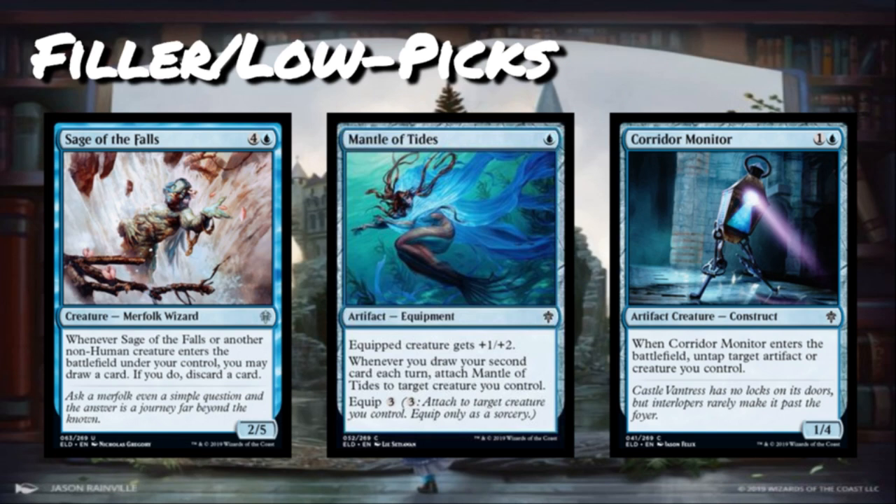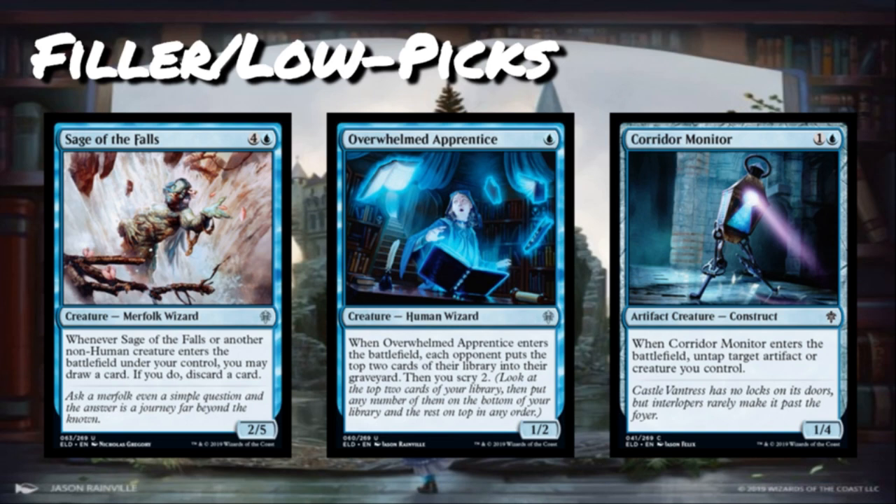Overwhelmed Apprentice is a single blue mana for a 1/2 uncommon Human Wizard. When it enters the battlefield, each opponent puts the top two cards of their library into their graveyard, then you scry two. I like this mostly as a mini Omen Speaker — a one-drop that smooths your draws while working with the blue-black strategy of milling your opponent. I wouldn't want more than one of these unless I'm extremely dedicated to milling. It's not a great top-deck but nice to have in your early game creatures.